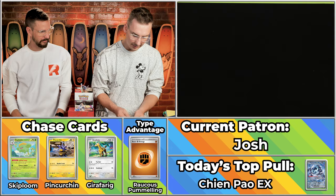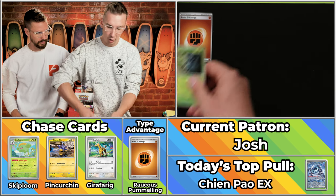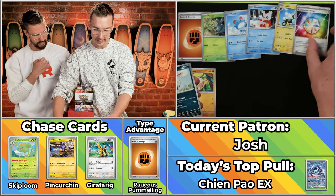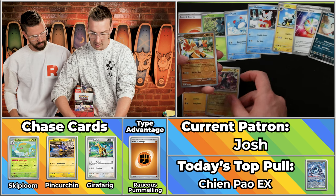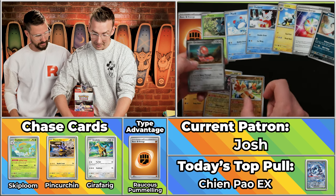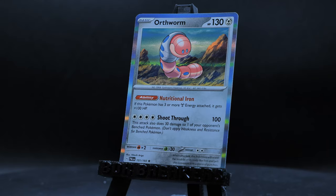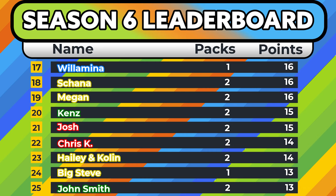Next up is Josh. They got five on the season so far. They got the Ruckus Pummeling — let's see something big, Josh! Pineco, the Mankey — so there's some points — the Delibird, the Luxio, the Luminous Energy, the Bombardier. For a second I thought we had the critical hit. The Luxray will score. The Hariyama will score. So that's going to be one, two, three, four, five times two is ten. Nice work by Josh. Way to put the type advantage to work — 15 on the season, looking pretty solid.